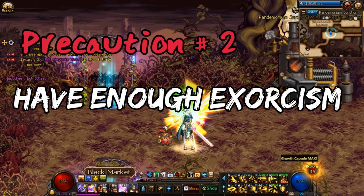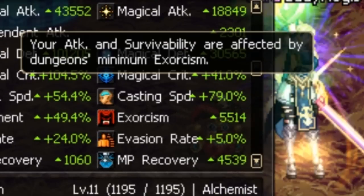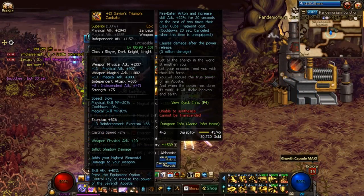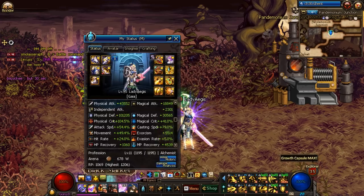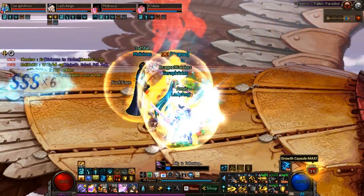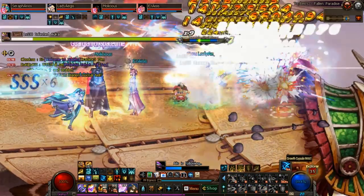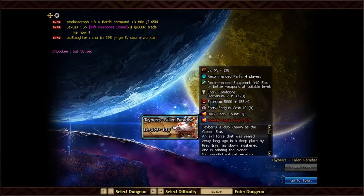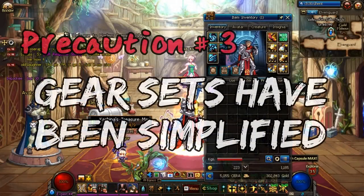Next, you'll need to have a certain amount of a stat called exorcism to do any end game content. Exorcism is a raw stat found on gear that can be upgraded slightly by reinforcement. If you don't have at least the minimum amount for the content you're doing, you will heavily nerf yourself and the entire party. Because of that, you usually can't just be carried by stronger peers while you yourself don't have comparable gear. The minimum exorcism requirement for a dungeon is displayed on the dungeon entry screen.